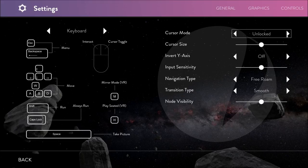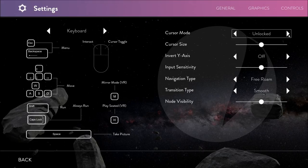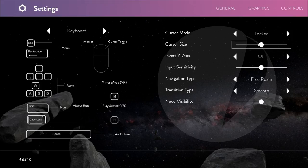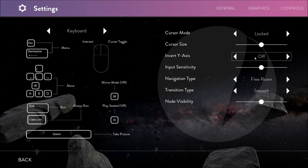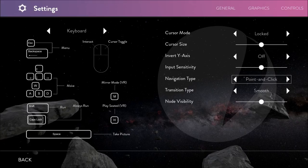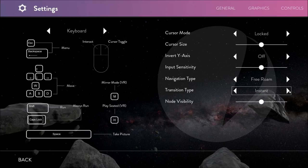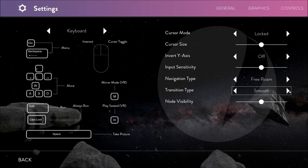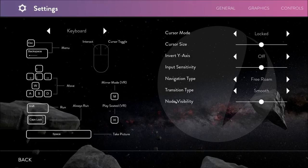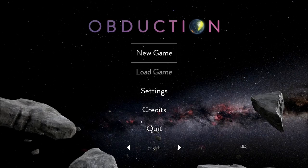Cursor mode — locked and unlocked. I think the unlocked means you always see the cursor, so I have it locked. Free roam over point and click. Transition type — you have smooth, instant, or fade. And node visibility — I don't know what some of this stuff is and it doesn't explain everything. So there you go. I'm playing this completely blind.